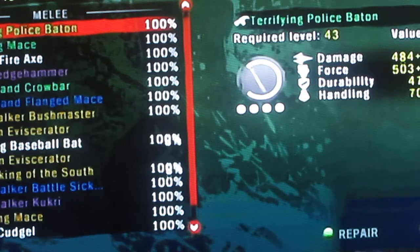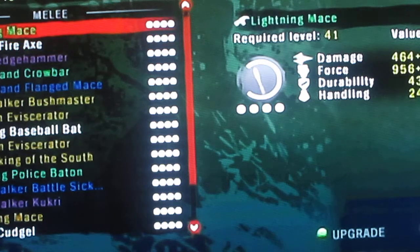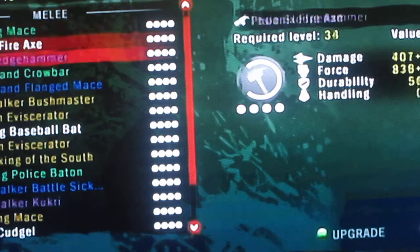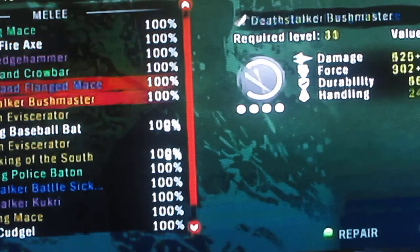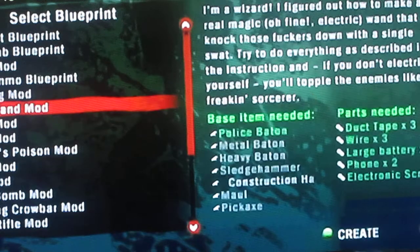Look at this — this is the new weapon that I got, guys. It's called the Terrifying Place Baton, and there are 484 damage points. Plus, if you're fully upgraded, that's the original damage — you'll get plus 309. So let's upgrade this.